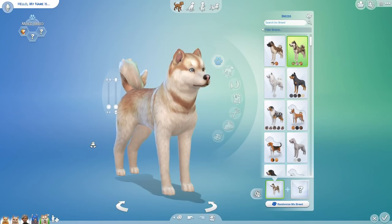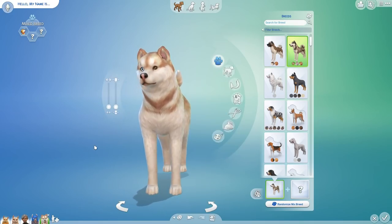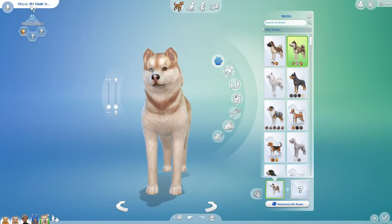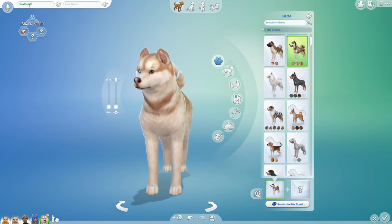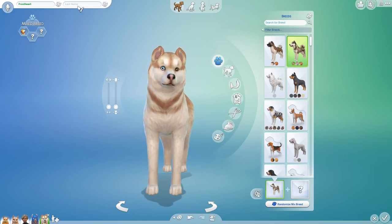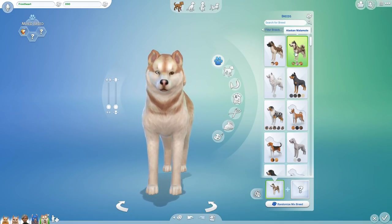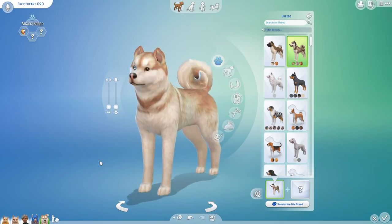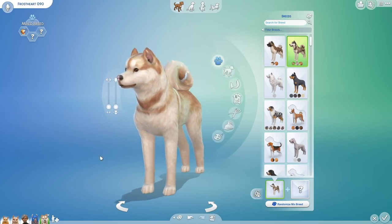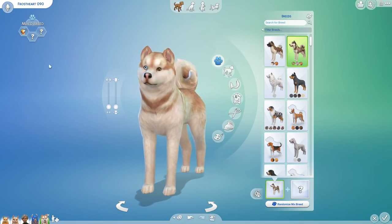Oh my gosh. You are beautiful. Look at this beautiful dog. Oh, wow. I would like you guys to actually meet Frosthart. What a perfect, perfect name for our 90th dog in our canine family tree, and what a perfect name for a dog that is an Alaskan Malamute mix. This is such a beautiful dog. I am so excited to see where we go. And Frosthart, thank you so much for leaving such a kind comment on our previous episodes.